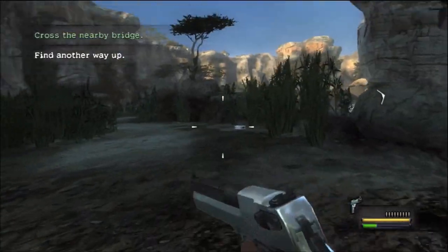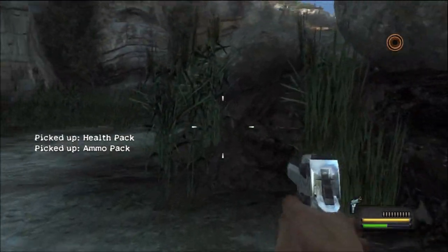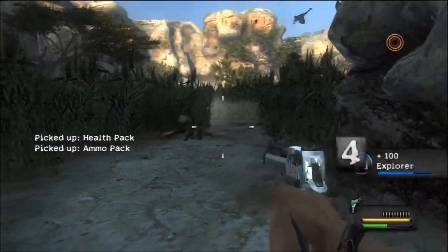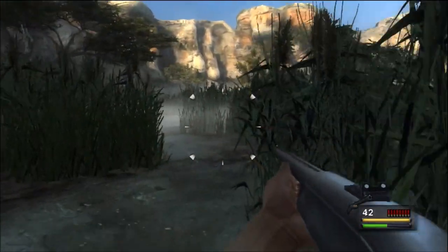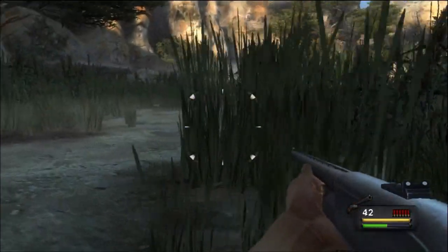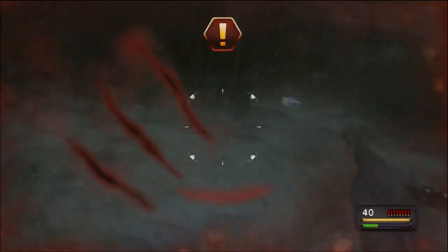Later on in the level, as you enter the swamp, you'll get attacked by loads of crocodiles or alligators. As you encounter your third one, hug the left hand side of the swamp and you will see the antler well hidden in the reeds behind a medipack. This is a pretty tough one to get, so hug the left hand side, and as you see the medipack, follow that little path up and it will be well hidden amongst the reeds.